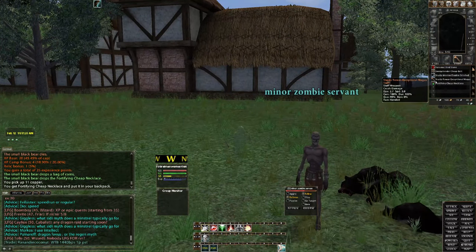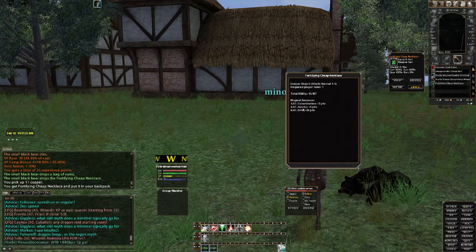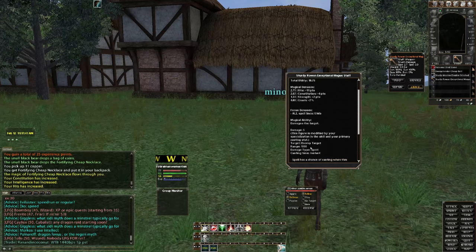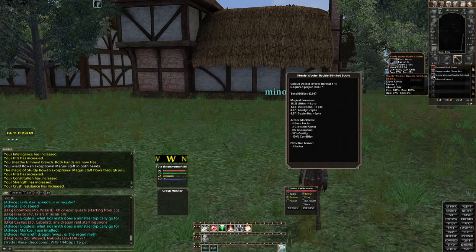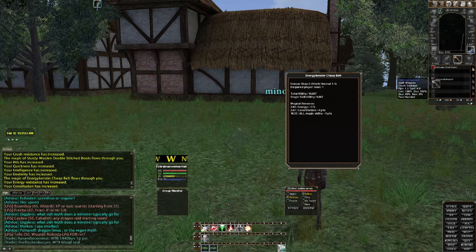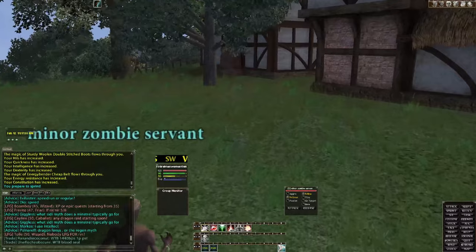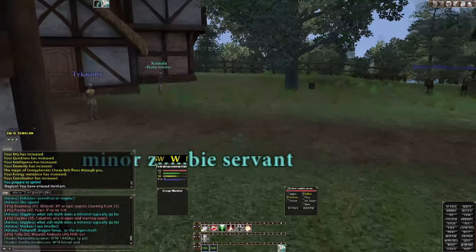Press B to load up your backpack. Items automatically go to your inventory when they drop. I can look at them and see the bonuses. I'll equip these new items — way better stats. Got a belt too. Then just run back to your quest NPC, turn it in, and keep doing that over and over. That's what this game is all about: get the loots, get the gear, get the experience, level up.